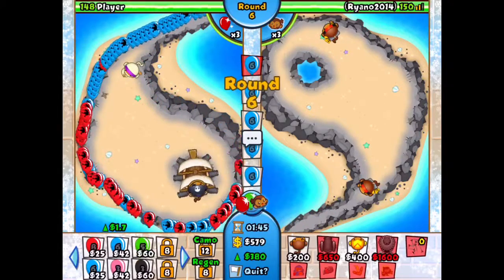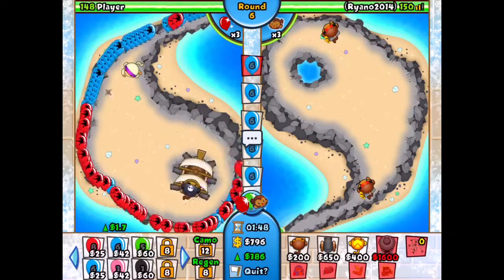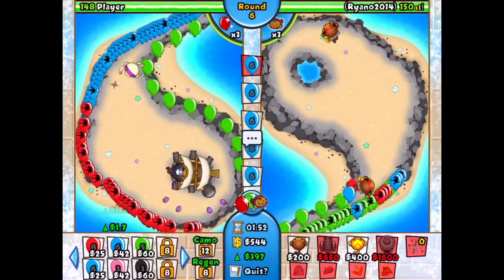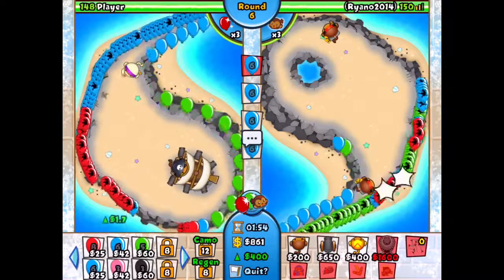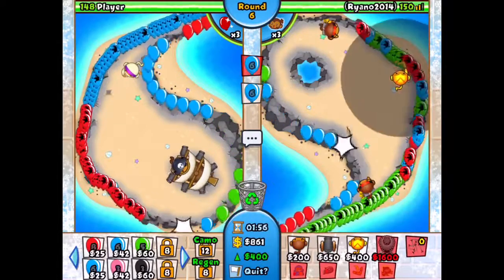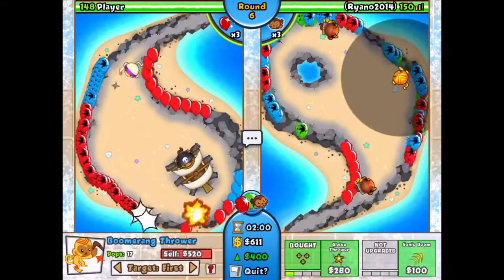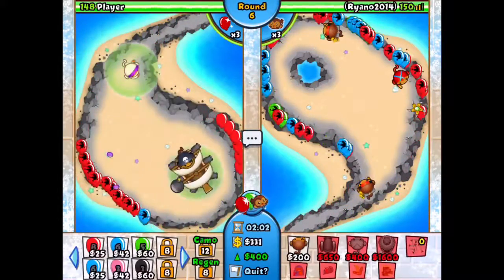Now when you go to round six, you just gotta get the 400 economy. When you get to round six, put him in. Don't worry if you lose some balloons or lose any hearts — it doesn't matter, as long as you win the game.